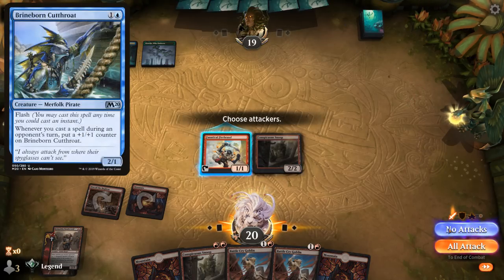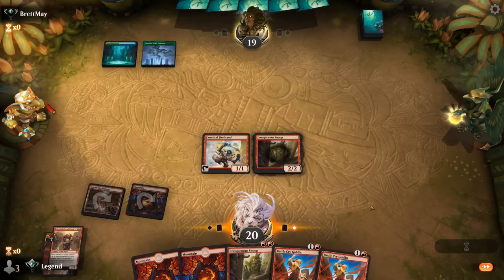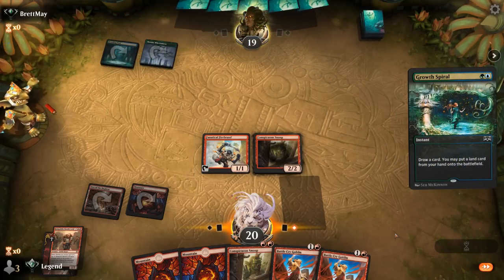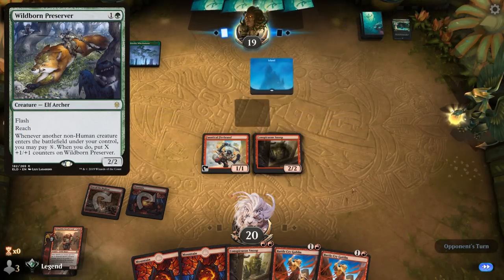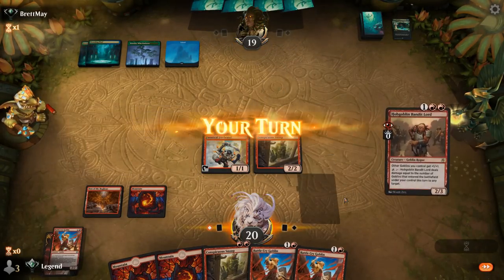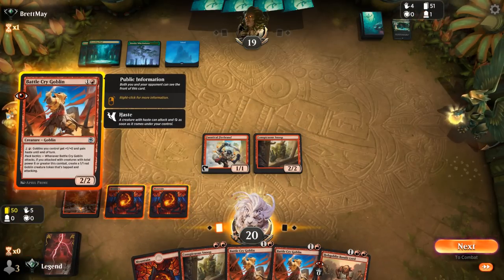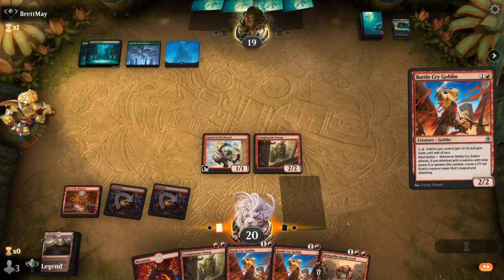Although if they have a Cutthroat, that's a reason to maybe hang on to Firebrand. It is just a Growth Spiral. Did not want to run into Wildborn Preserver either. If they're a counterspell deck, Snoop seems incredibly difficult for them to overcome since it's going to provide so much card advantage that they cannot keep countering over and over again.